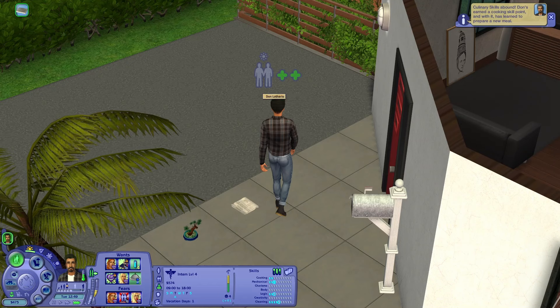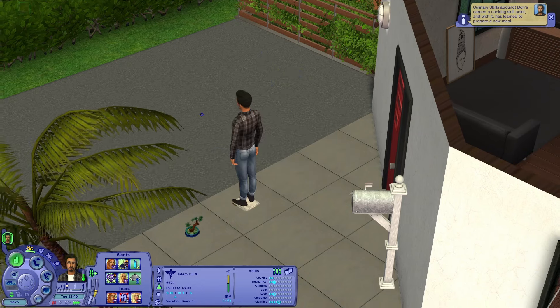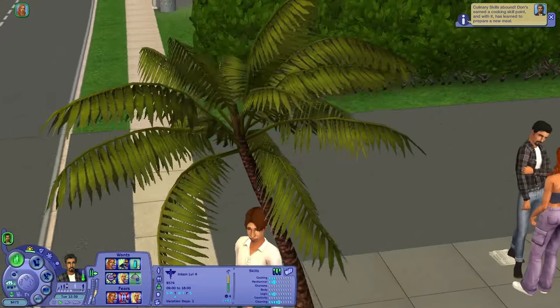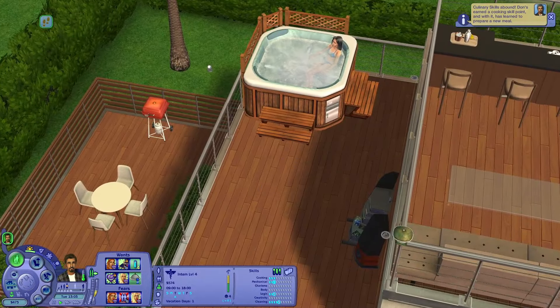I'm gonna force an error on this guy. What is he doing? He's cheating death. I'm going to cheat his needs all the way down. Oh my god, Brandy alert. Okay, these two are flirting and we actually need to, you know, we need to do the deed.